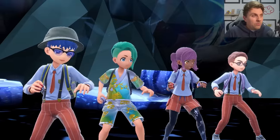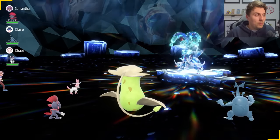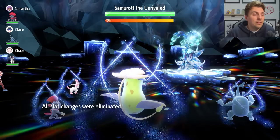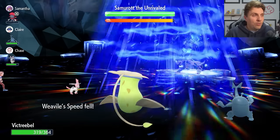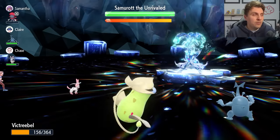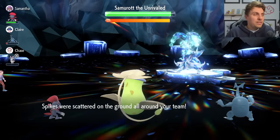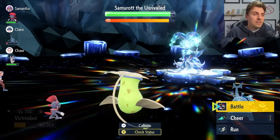The raid starts with turn zero — Swords Dance comes out from Hisuian Samurott, boosting its Attack by two stages. This is no problem for how we've trained Victreebel. Turn one we use Clear Smog, which nullifies those stat boosts so it's not hitting as hard. We then further reduce its Attack power by going for Gastro Acid. We need to get that off before the shield goes up because once the shield is up we won't be able to use it — it will nullify Samurott's ability for the rest of the raid.